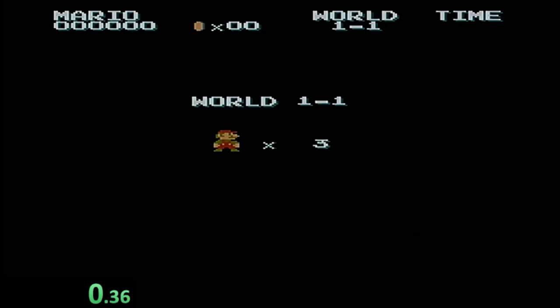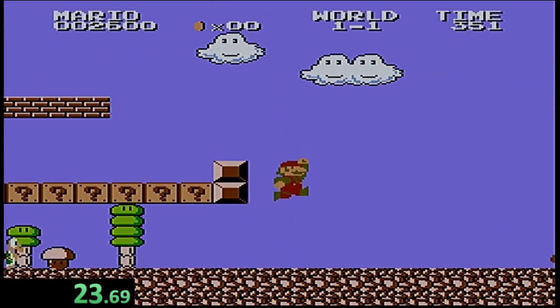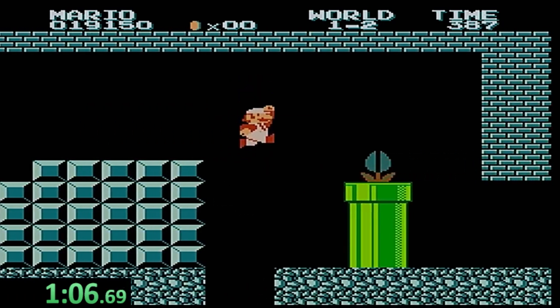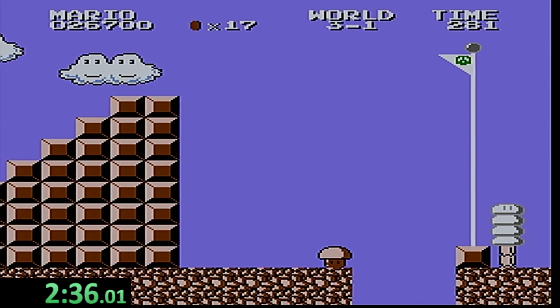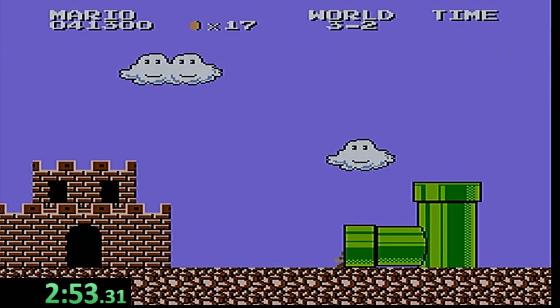Super Mario Bros. Lost Levels is way more difficult than I remember, and probably why I had no clue where some water was in this game. We make our way through the first level, and in 1-2 we head up the vine to World 3, trying to survive because I have a skill level on this game even a mother couldn't be proud of. Either way, clear the first level and down the pipe we go to 3-2 to finally touch water.